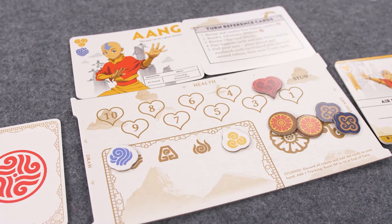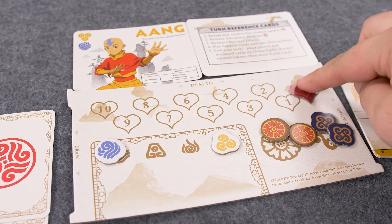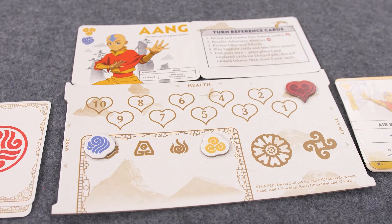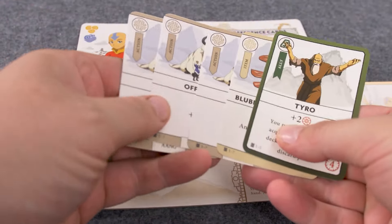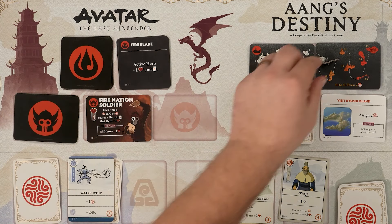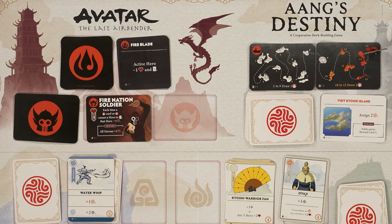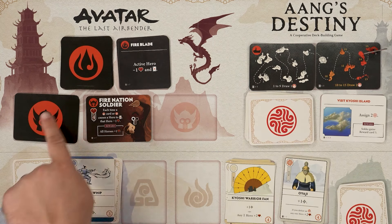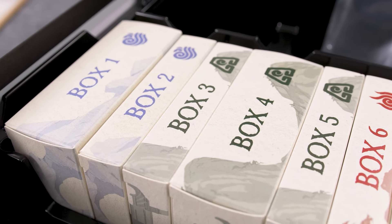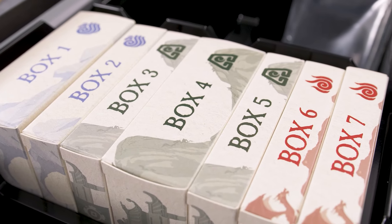As the Fire Nation takes actions, you may be losing health, and if your health ever reaches zero, you are stunned. When stunned, lose half your cards and any resources you have banked, and the Fire Nation ship also moves forward. You can still take actions with your remaining cards but will have a less effective turn. As the Fire Nation moves forward, they may start drawing more Fire Nation cards, making life more difficult. If the Fire Nation ship ever reaches the end of its track, all players lose. If players complete all objectives and defeat each adversary before that time, all players win. As you go through the boxes, you will unlock new cards and characters.